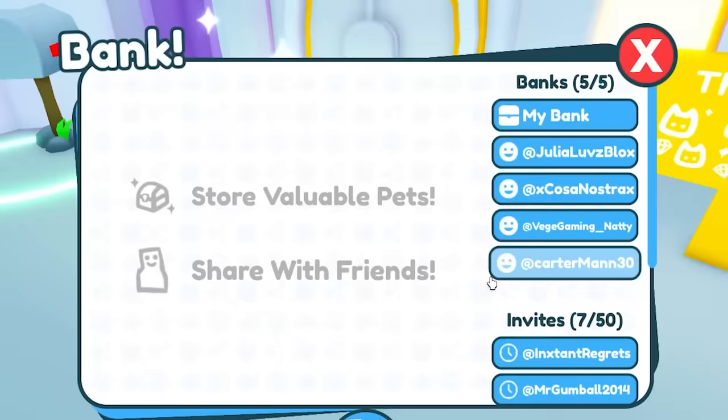He doesn't have any gems in his bank. Let's go to the leaderboard and see. He has 13.25 trillion RAP — and for his power it's 44.33 quadrillion. Looking at the leaderboards, he seems to be really rich.